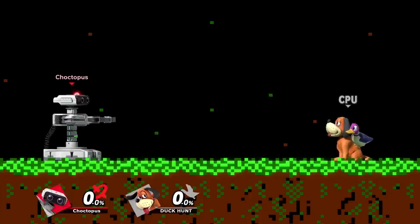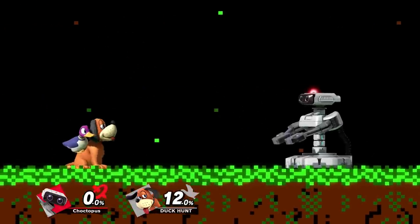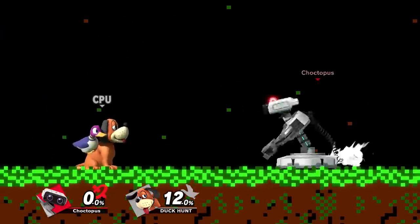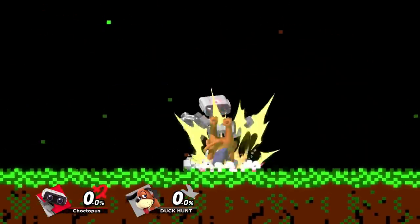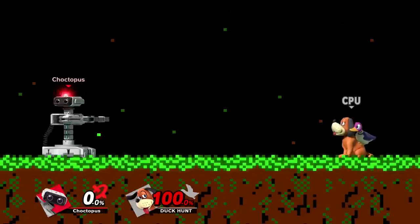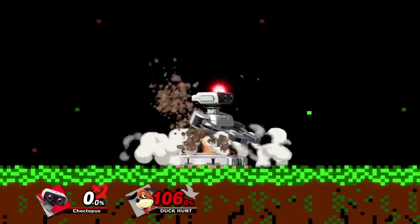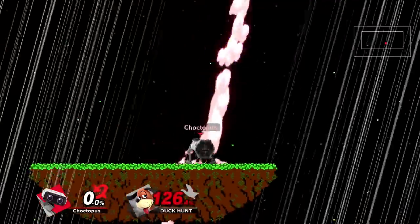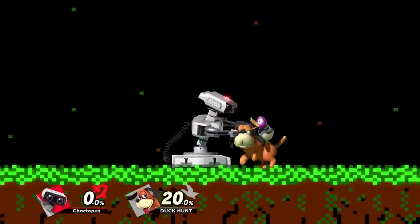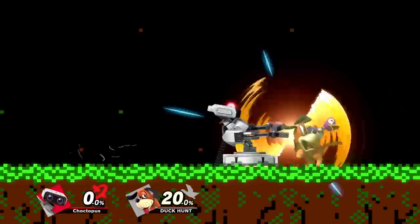Last up we have ROB's grabs and throws. His forward throw combos into a dash attack at zero percent. His back throw is slightly more damaging than his forward throw but doesn't have any follow-ups. His down throw at zero percent combos nicely into an up tilt, and you can even do it into an up smash. His down throw is a great setup for picking up kills — at kill percent against a good masher, down throw them, wait for them to mash, and catch them with a short hop up air. Against a poor masher, do down throw into up smash. ROB's up throw kind of pile drives you into the pavement, and at low percents it combos well into a forward air or an up air.